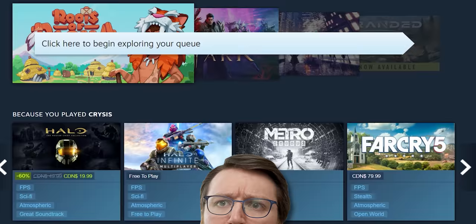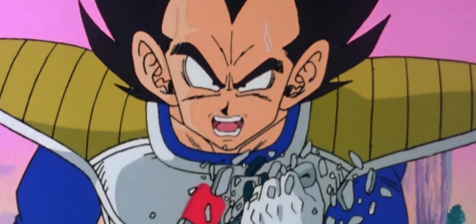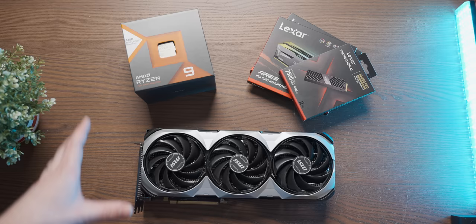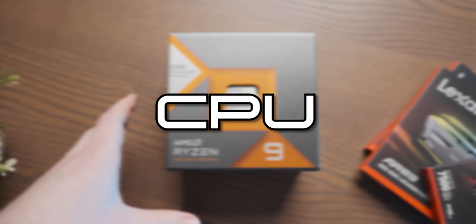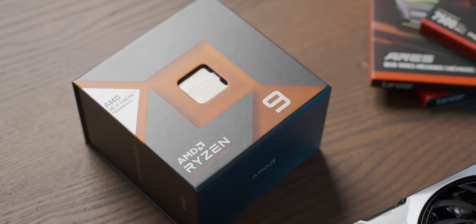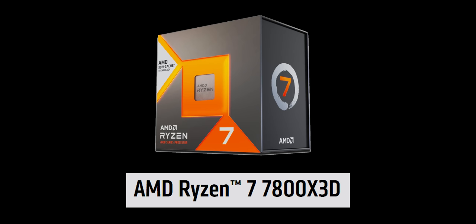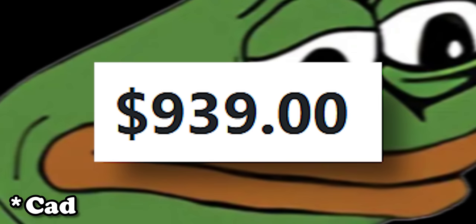Before we scour the entirety of Steam to find a game engine capable of over 9,000, we need to meet the hardware. Here are the three corners that make up the triangle of power. Starting off with the CPU, I got an AMD Ryzen 9 7950X3D, which is just one of the fastest gaming CPUs in the world. I did want to buy a 7800X3D instead, which I think may even be a smidgen faster, but I couldn't find any stock.